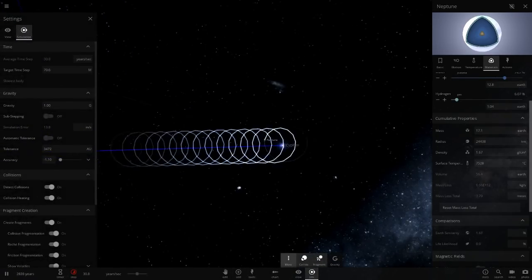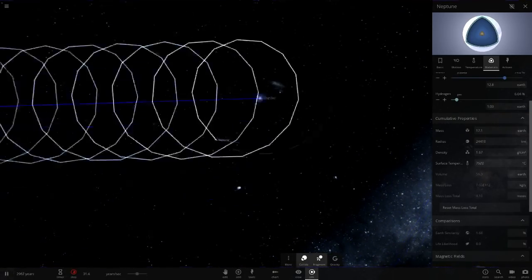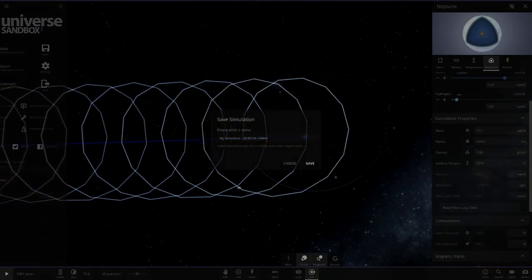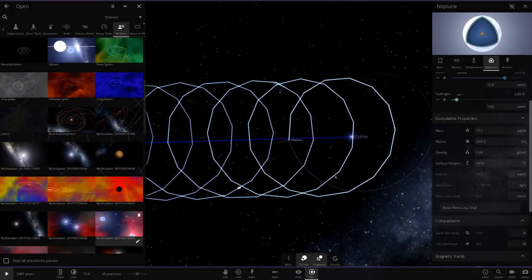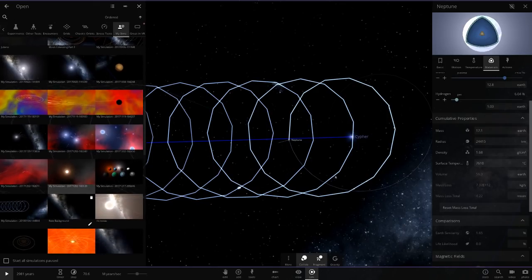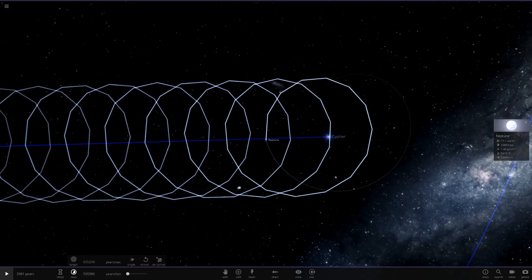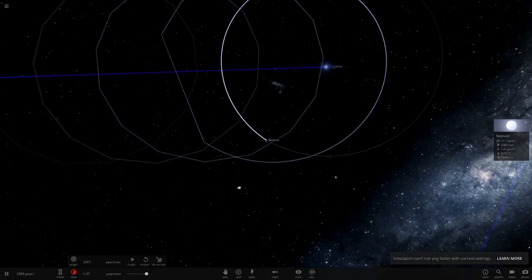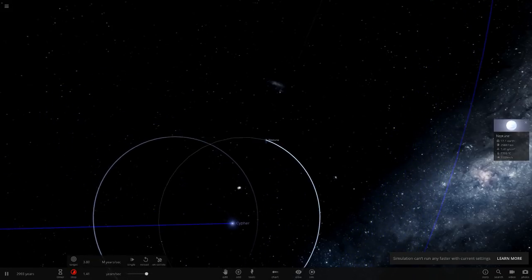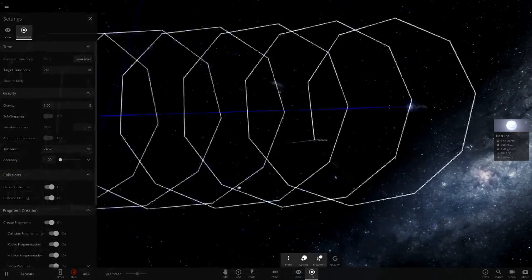We're just going to have to speed this up as much as we can — that's literally the fastest we can run it now. What we'll do is save this simulation quickly to see if it runs any quicker when we reopen it. Oh, now we're traveling at millions of years — I don't want that. Let's slow it down to a few hundred years and hit play.